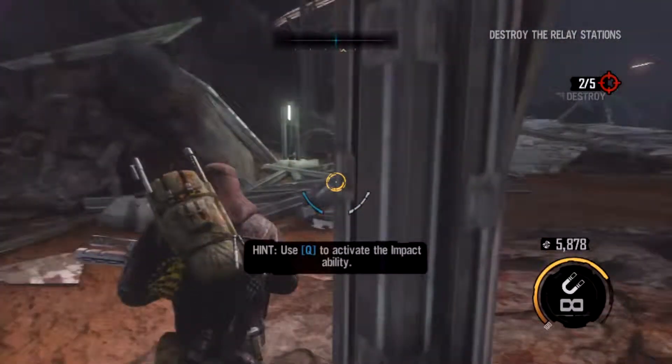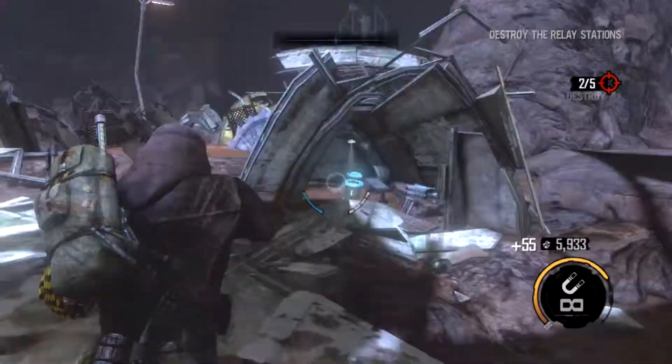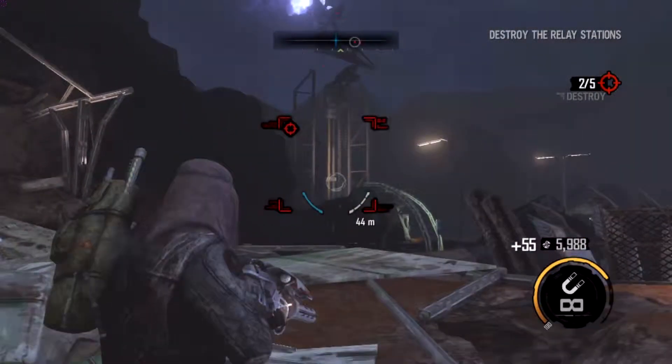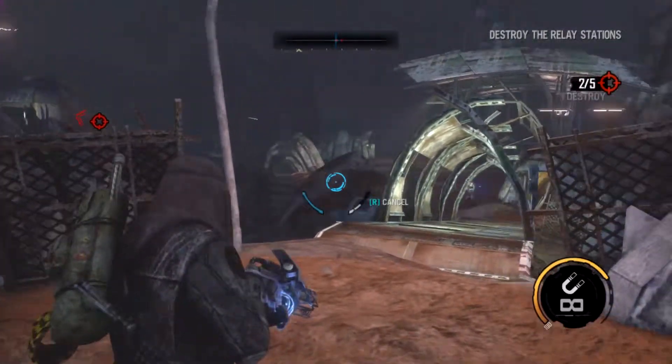The game really seems to be pushing the impact ability, but did I need it? No — I just brought down the whole thing with like two shots. Unnecessary. Even this tower here — I don't need to go that close to it.